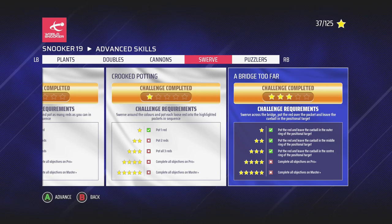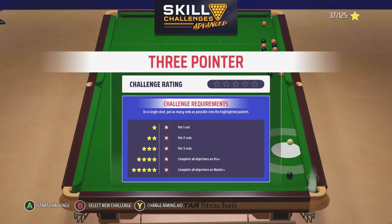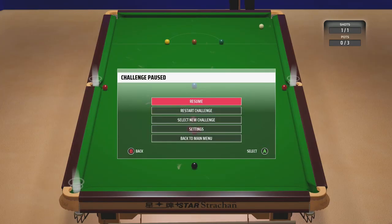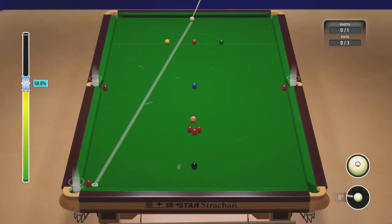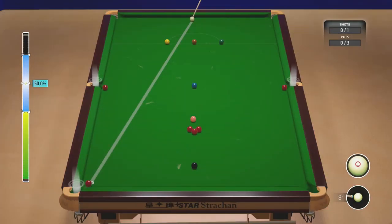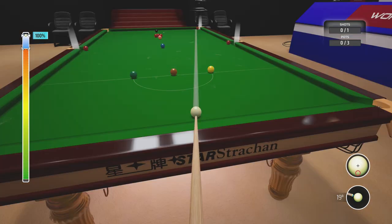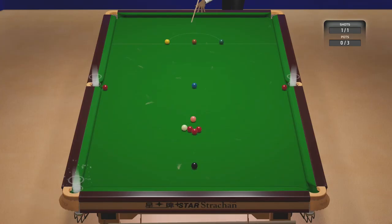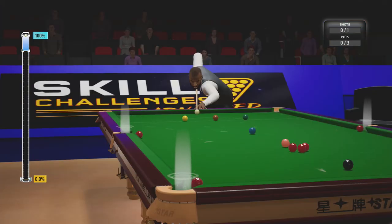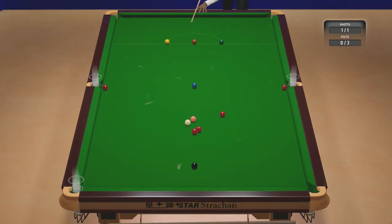I'm worried now that I won't get any further because if they're going to be that hard from now on I'm not going to be able to show you any more of this mode. Puzzlers - oh my god, oh no. In a single pot, pot as many reds as possible into the highlighted pockets. If I hit it thin it might go and hit the middle bag one. What if I screw back loads with a little bit of bottom on it? Alright, I'll settle for that, let's move on.